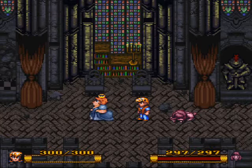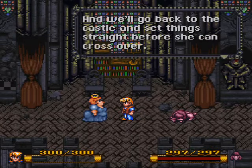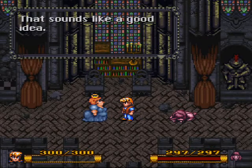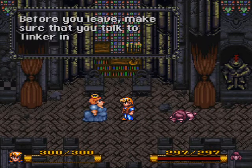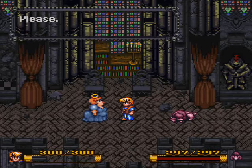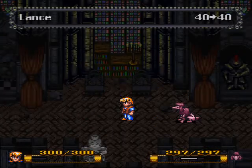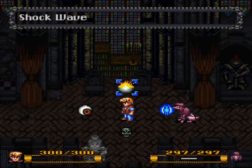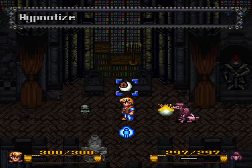Of course we gotta help you. More Colby spells — great. Camellia! Let's see what spells you have: Shockwave, Shield, Play, Hypnotize.